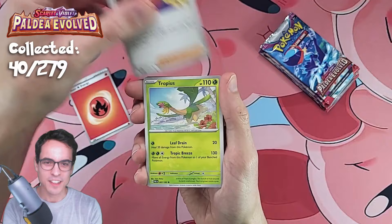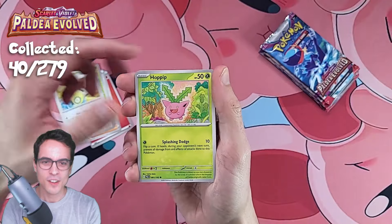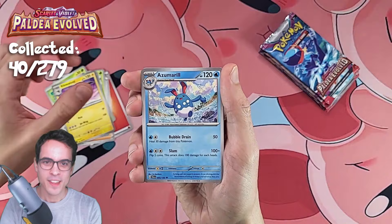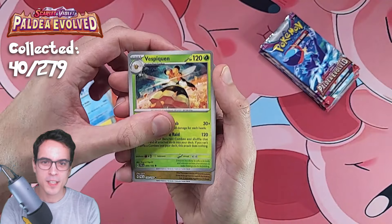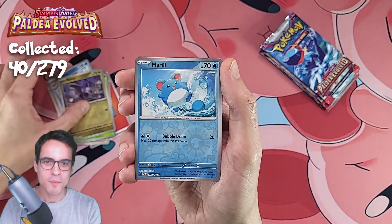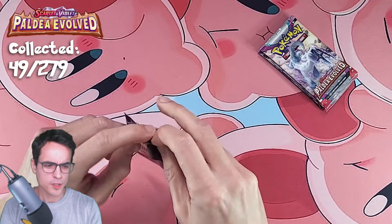Fire Energy. Klefki — I think this is the first repeat. Tropius, we've got a Dunsparce, Hoppip, Kilowattrel, Azumarill — I love that Pokémon. The Marill and the Azumarill, both very cool. Vespiquen, we've got a Noibat Reverse, we've got a Marill Reverse. And we've got a Lokix Holo. We've opened a good number of packs and we're still yet to get any big pulls.